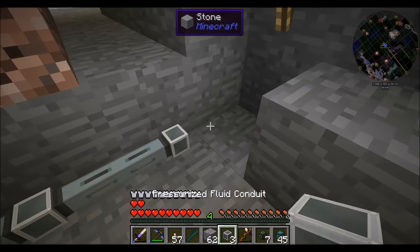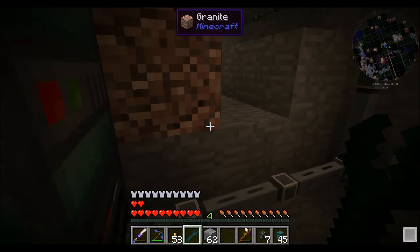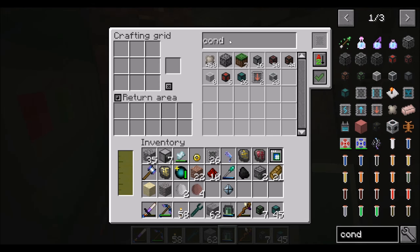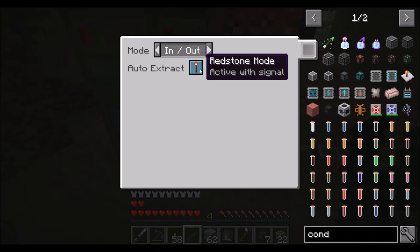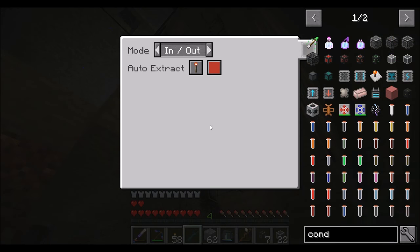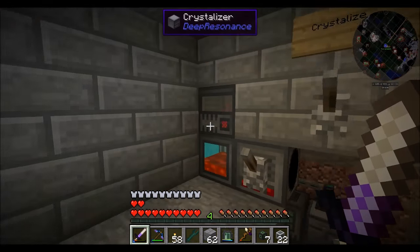We can remove this one and this one — 1, 2, 3, 4, 5. I'm off by 1, that's so annoying. Fluid conduit, pressurized fluid conduit. You will be set to extract, always active. You set to insert. You should be the orange. That should be going into there — and now this will make a new crystal for us.